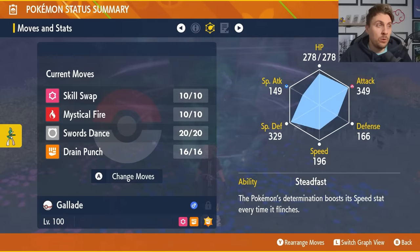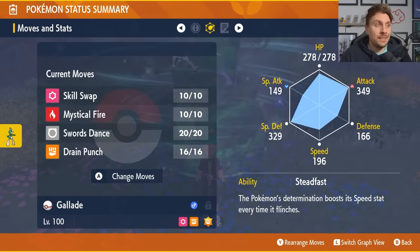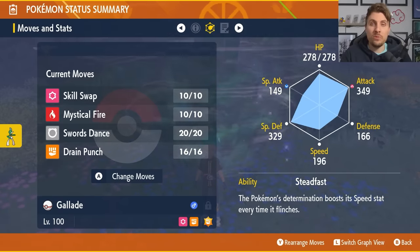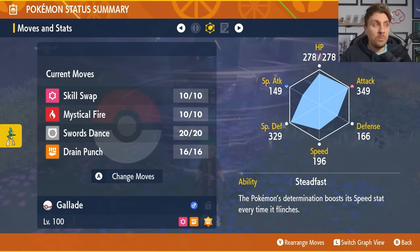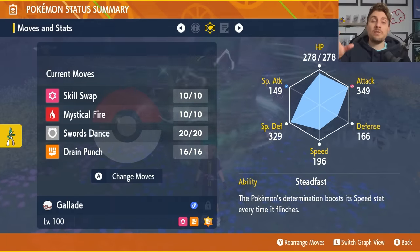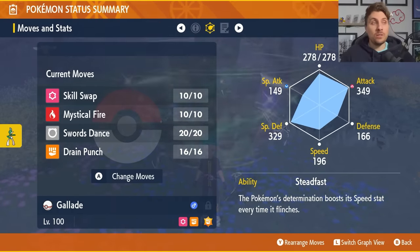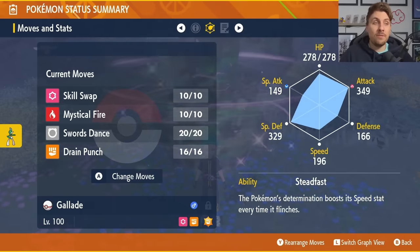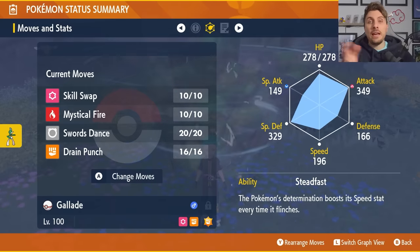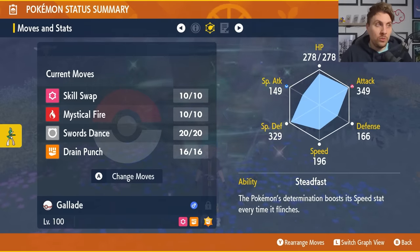The moveset is going to be Skill Swap, Mystical Fire, Swords Dance, and Drain Punch. Just be aware that Mystical Fire is an egg move, so find something in your boxes that has Mystical Fire, forget a move on the Gallade, then put the Mystical Fire Pokemon in your party alongside the Gallade and give the Gallade a Mirror Herb to hold. Set up a picnic and then that egg move will be transferred on to the Gallade.